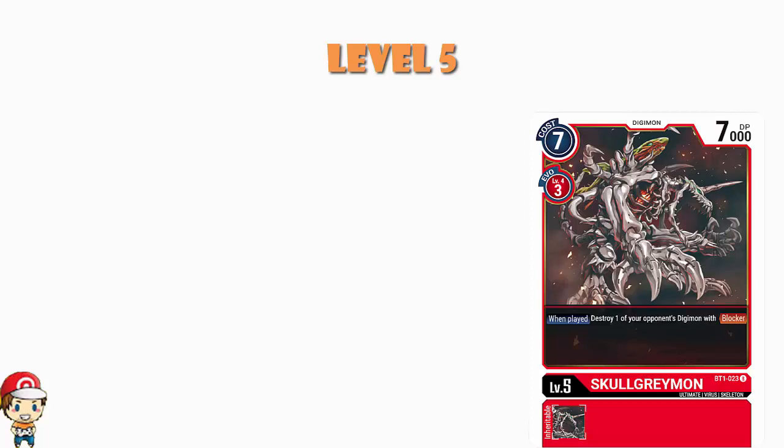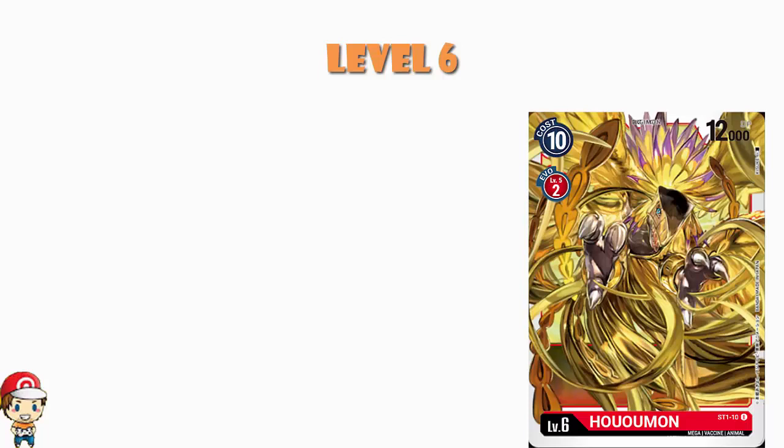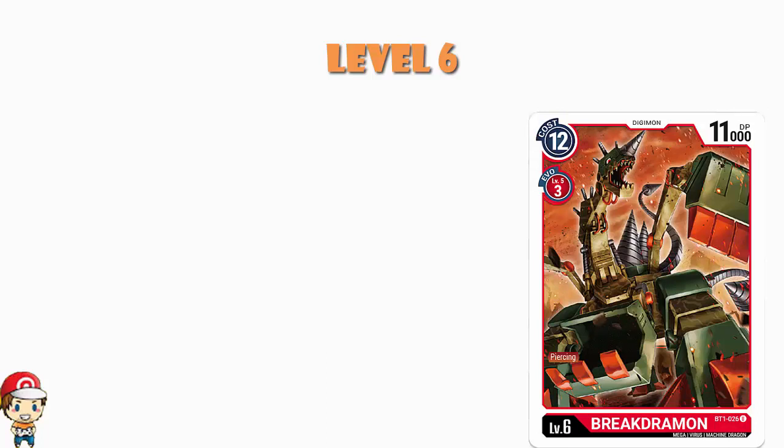Then we have a cacophony of level 6s — we're actually playing four different level 6s. We have the generic Huumon from the starter set: cheap to evolve at 2 cost and 12,000 power. It doesn't have any skills, but bearing in mind we've got a lot of inheritable skills here — this is very much an evolution deck — even as a vanilla level 6 you should still have some tricks rolling around. We've also got Brakdramon, which I love. It's an 11,000 power Digimon — not particularly cheap, but 11,000 power is quite nice, and it has Piercing.